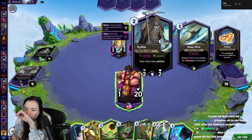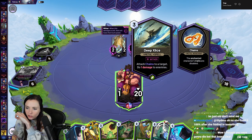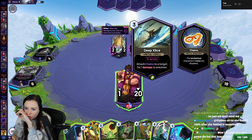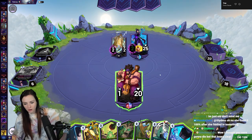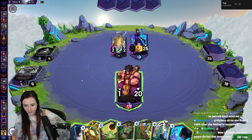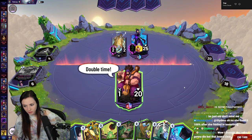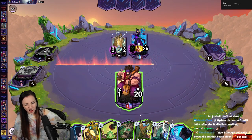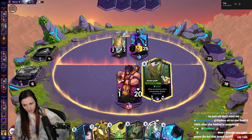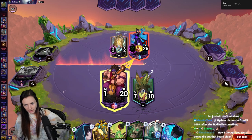What is this thing? Your hero has Wither. And what's this? Attach chains to a target, deal one damage to enemies. So Wither's gonna make our stuff smaller in stats. I wouldn't mind playing this plus the three mana spell next turn. I think we could just drop the big guy — it's gonna get reduced, but I think that's okay.